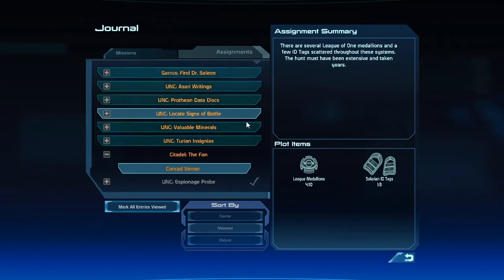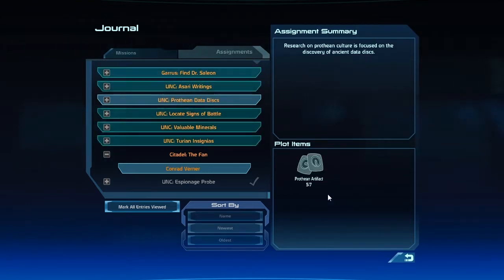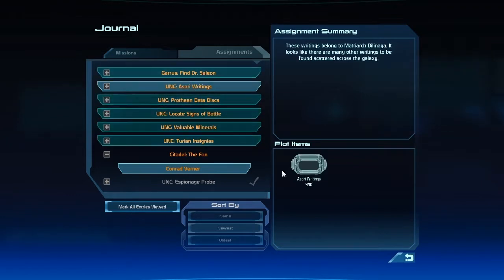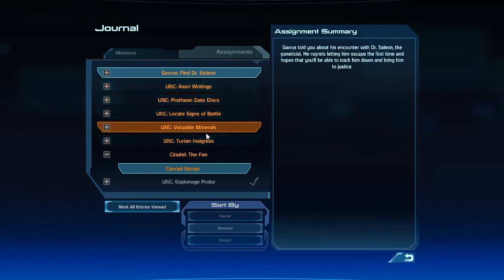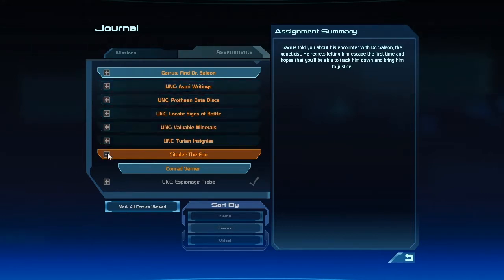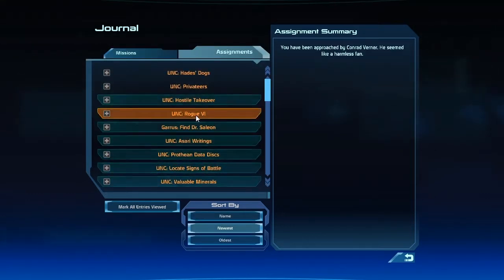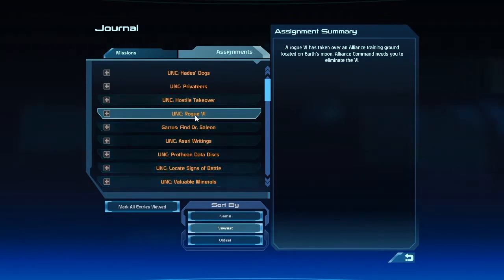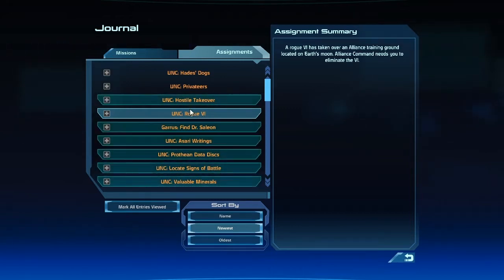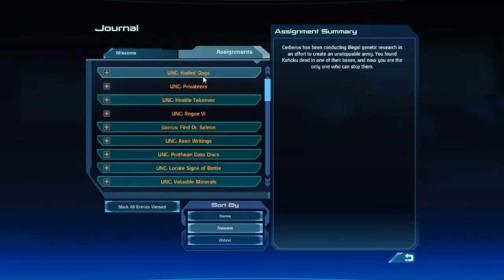I feel like we've found more than that. Prothean data disks: we've found 5 of 7 so far. Sorry writings: 4 of 10. And then finding him is something later. Rogue VI - 6 - taking over Alliance training ground located on Earth's moon. Alliance needs us to eliminate it. I guess that's a rogue VI, a virtual intelligence. We'll deal with that later.